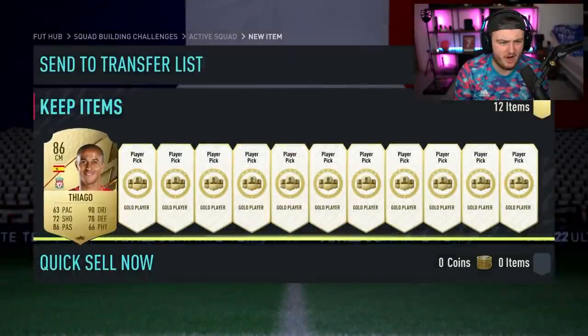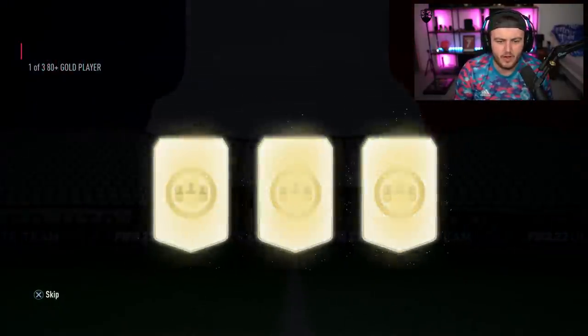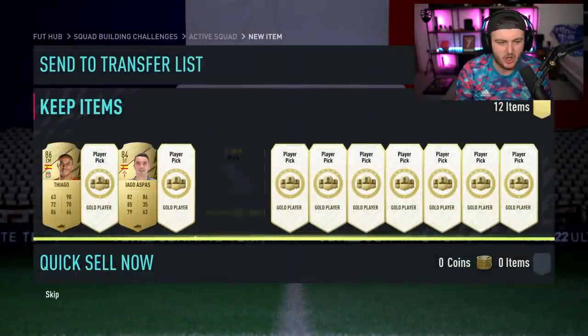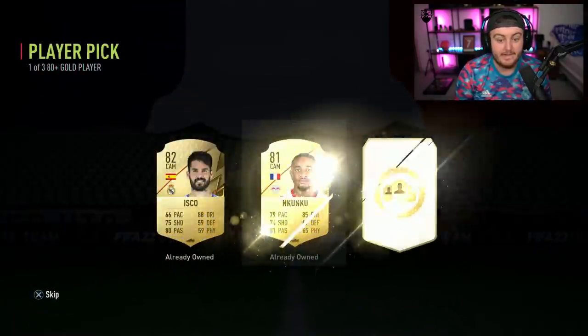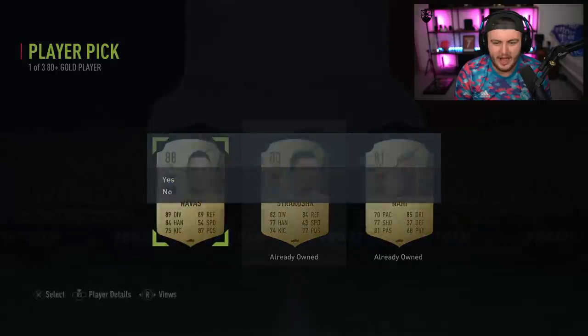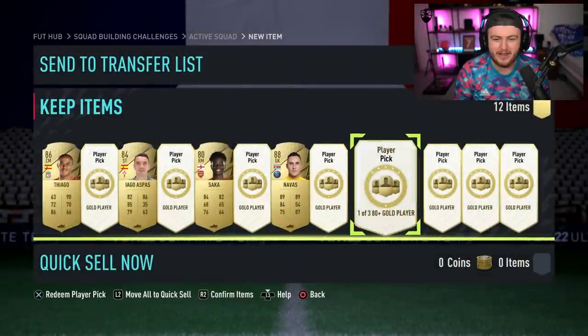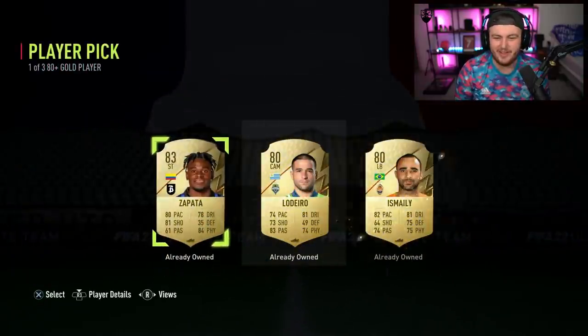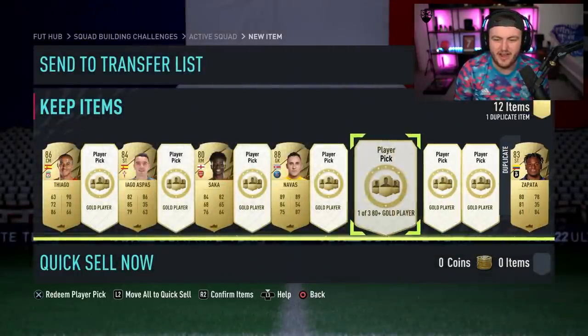We started off with a Tiago — not bad. Let's do every other one real quick and see if that helps us. Iago Aspas scored a couple of goals at the weekend — solid. Then Bukayo Saka. He's good in real life, fair enough. A cheeky little Keylor Navas and Nani in the same player pick! We've got Keylor Navas and Nani in the same player pick — what are the odds of that? Lovely scenes right there.